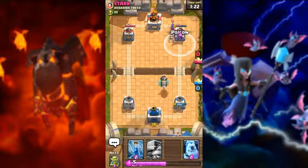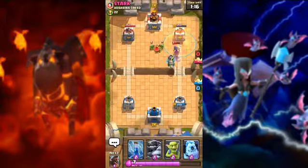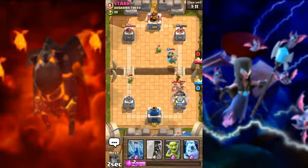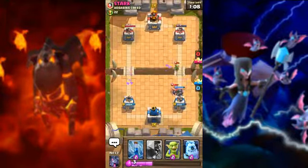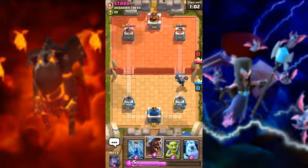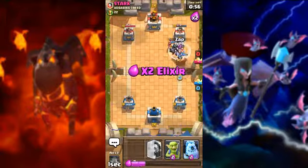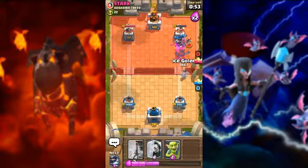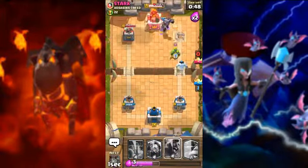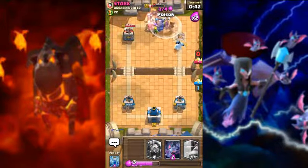They use witch, then we will use poison. Their witch is level three, easily defeated by poison. They use elite barbarian — I punish with mega knight. Now I go attack with hog rider. Look my deck is really super fast cycle — go hog rider! Use poison and give another hog, go hog rider!